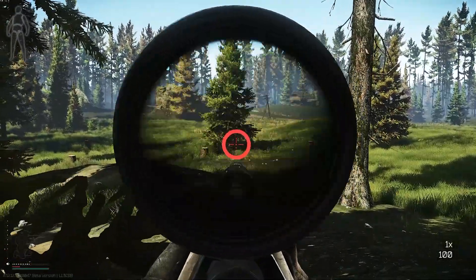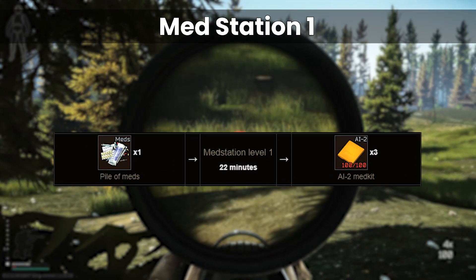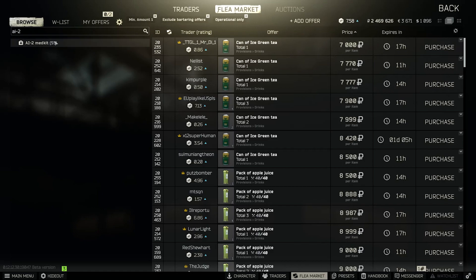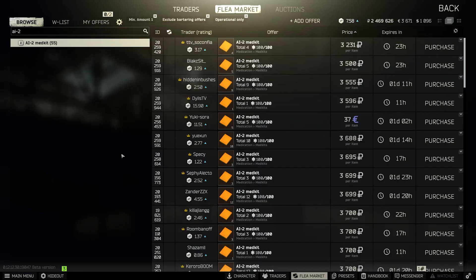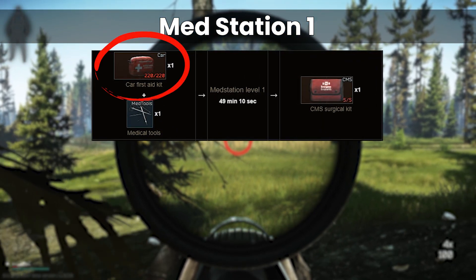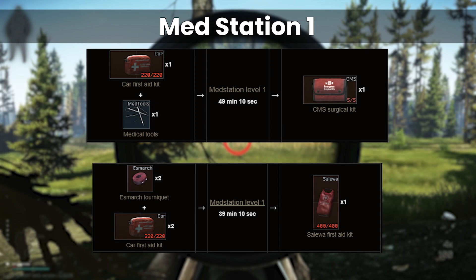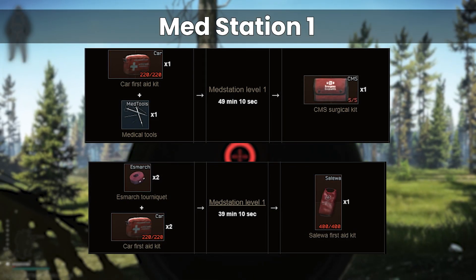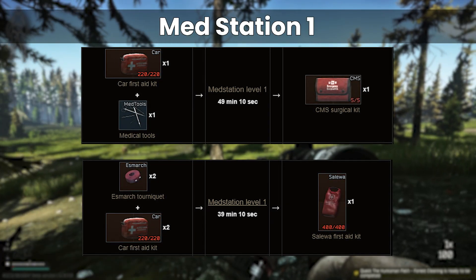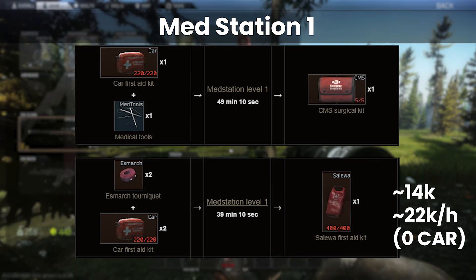The med station has the most min-max shenanigans going on in my opinion. At level 1 we have the pile of meds to AI2 craft — this was great early wipe but its obviousness has driven AI2 prices down to around half of Therapist sale value, making it very borderline, though it is quick as a fast cycler. The CMS craft kit is about break even but you can use low-durability car med kits, meaning it practically only takes up the med tools. The Salewa craft is also accessible at medstation 1 and, although it requires two car kits, is more efficient if you again use them at low durability. If you're using car kits in raid, these effectively become free at a few uses remaining, and once crafted you can sell the Salewas on the market and recycle much of their original value.